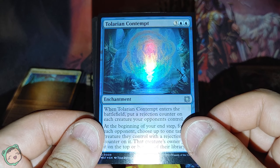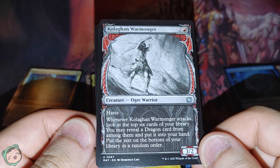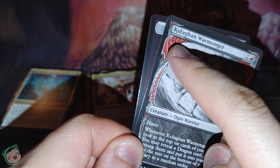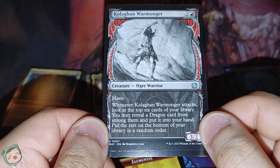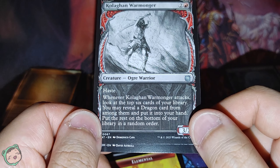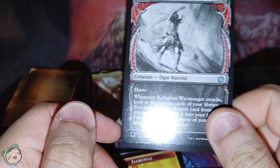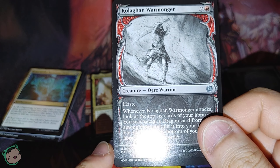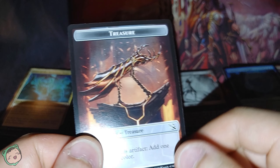We got a Talarian Contempt foil this time. And we got the Colagin Warmonger — I might have seen this art style before for the warmonger, but I would have remembered this border. This looks cool. Two red, haste. When it attacks, look at the top six cards of your library; you may reveal a dragon card from among them and put it in your hand; put the rest on the bottom of your library. This looks so cool — if I was just looking at it briefly and not knowing this was from Magic, I would assume this was from a different card game, just because of how the border and art style looks. Yeah, that looks so cool. And we got a treasure token.